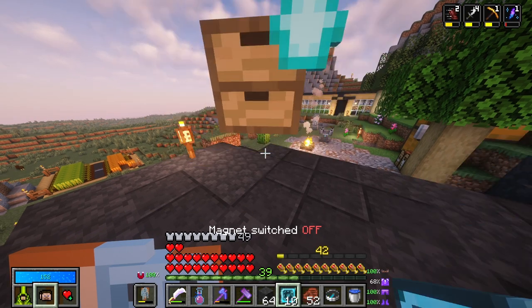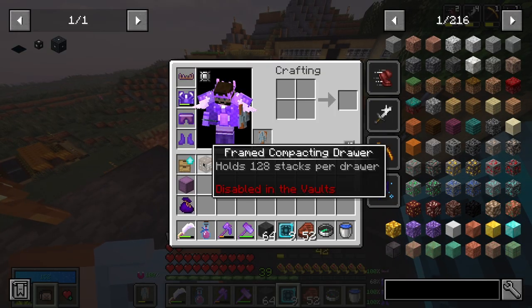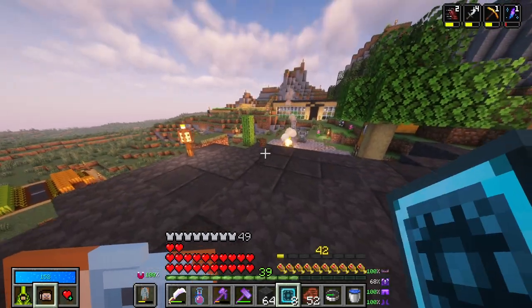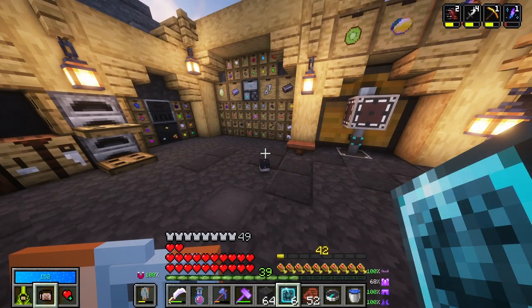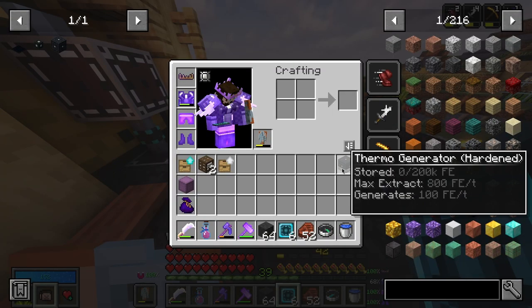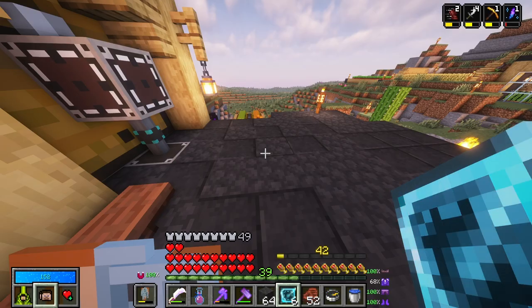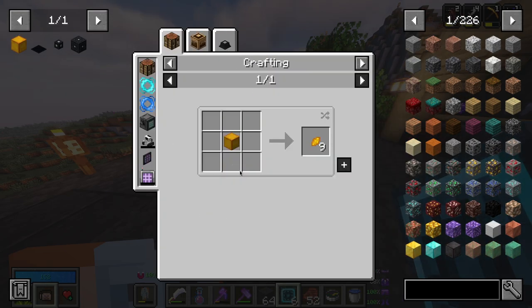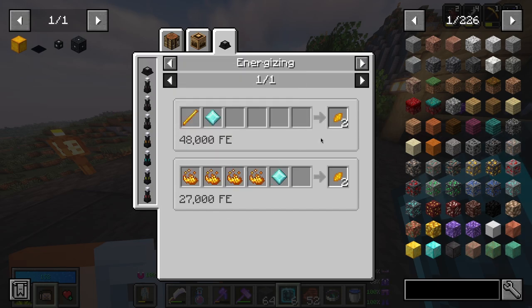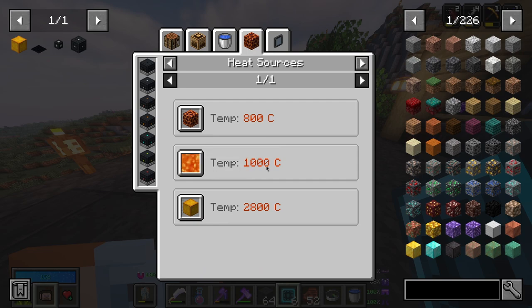Let me disable my magnet. I will take storage upgrades. And I will also take a framed compacting drawer. That's cool. Another framed compacting drawer and another drawer upgrade. Wait, what's that? Thermal generator hardened. I believe this could generate power from lava, if I'm not mistaken. Blazing crystal — can you get that? How easy can you get that? That takes some stuff. But we can actually use this. Interesting. I wonder how much power that would generate if it's surrounded by lava.